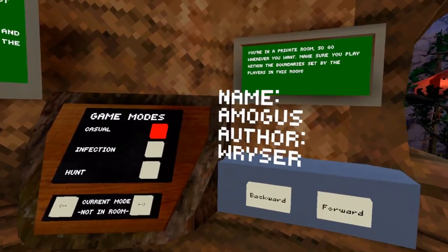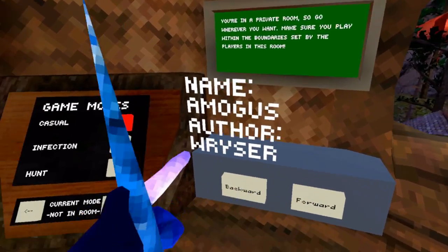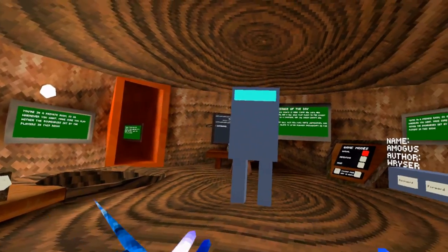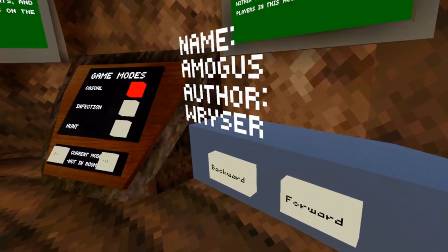Hey guys, Stout Snail here, checking out a pretty cool new mod by Riser called the Gorilla Homes Mod. This mod lets you create and import different homes that you can have. In this one, it's just Among Us — you can just import a model if you want. This was kind of a joke one.